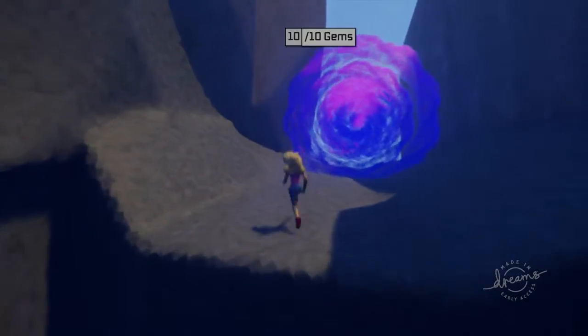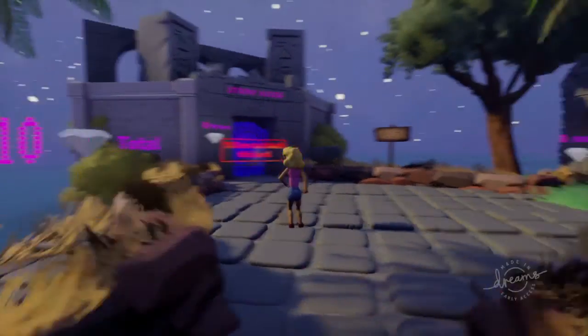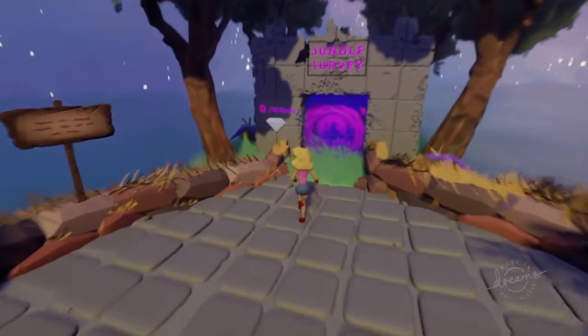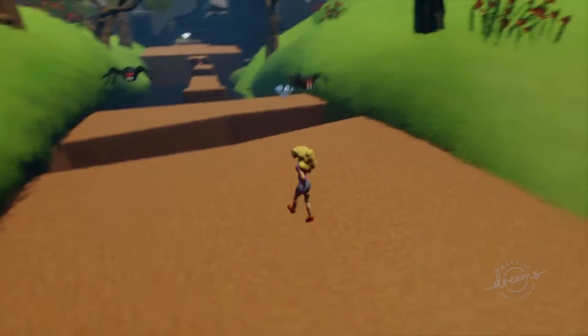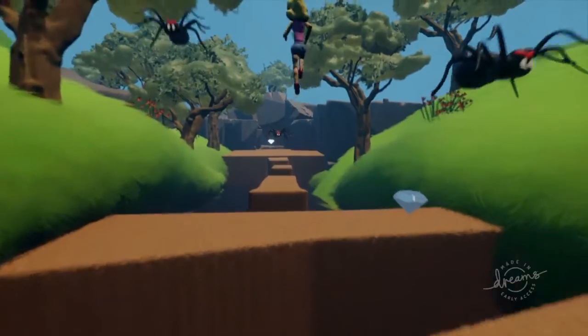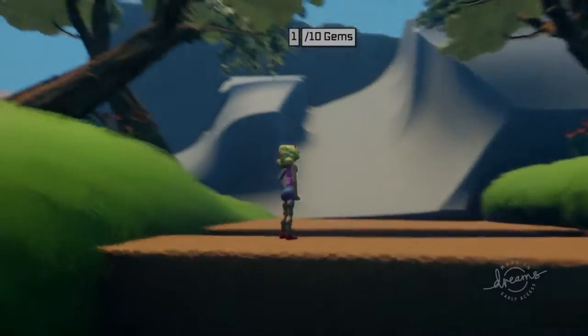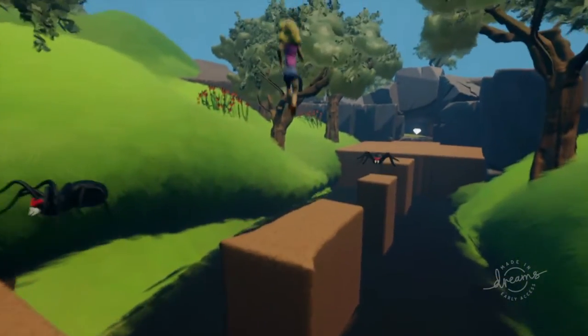The campfires are checkpoints. We got all the gems — nice. So then we unlocked a new level: Jungle Survey. I think last time I did this, I got all but one gem, so I've got to keep my eye out for the gem I missed last time. Maybe I can complete this level. You can finish it without getting all the gems, but it'd be nice to do the full, complete thing.